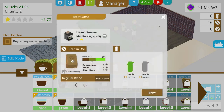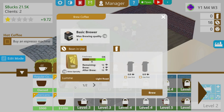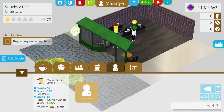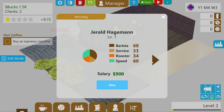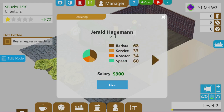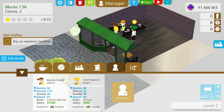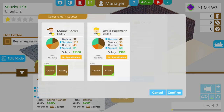We're going to get brewed. We're going to get a barista — we can only afford 20k so we're going to have to scrape the bottom of the barrel. See how low we get on everything here — 68, 69, but the speed is higher so we'll take the 68. Select roles: you're going to just be a barista. Confirm.